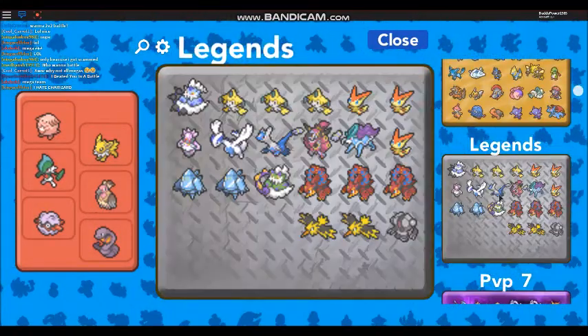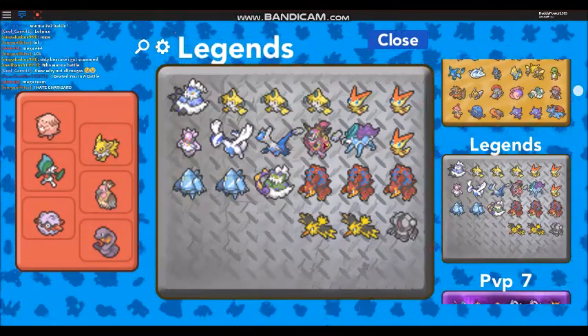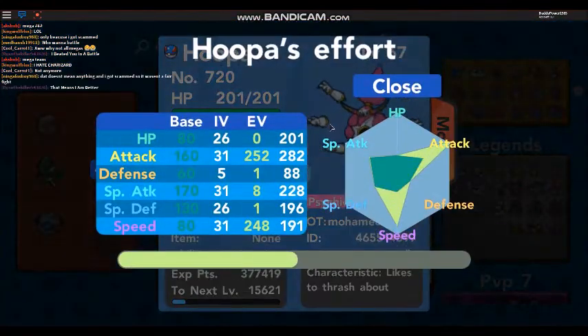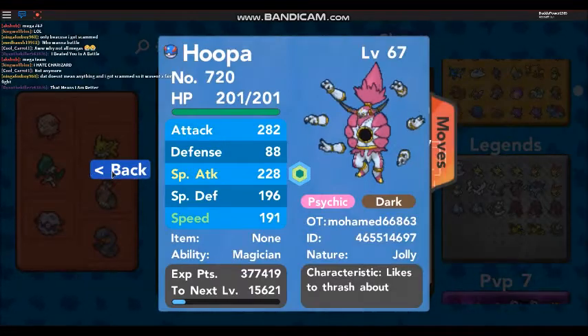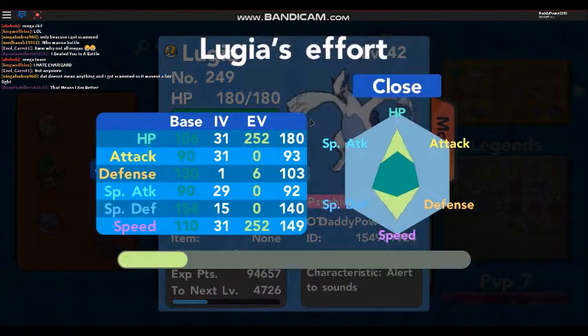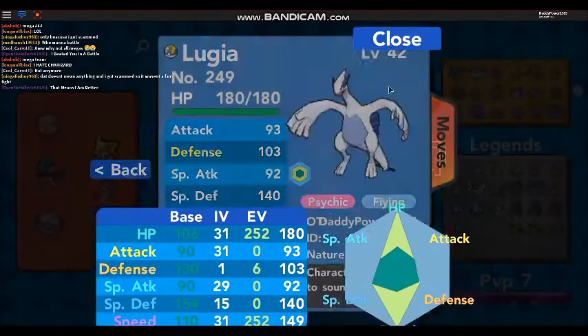More legends - I don't think these legends are all trained. Okay, that one is, but not all of them. Maybe Lugia is too - yeah, Lugia is trained as well in HP and speed.